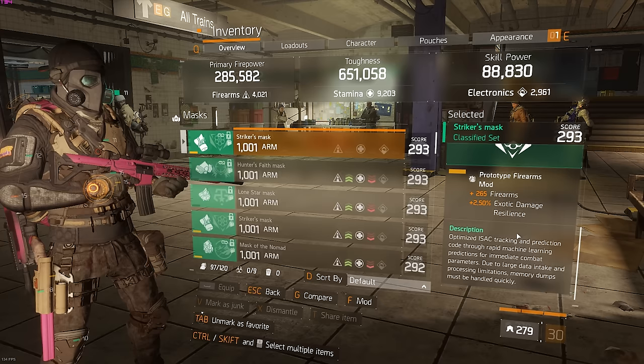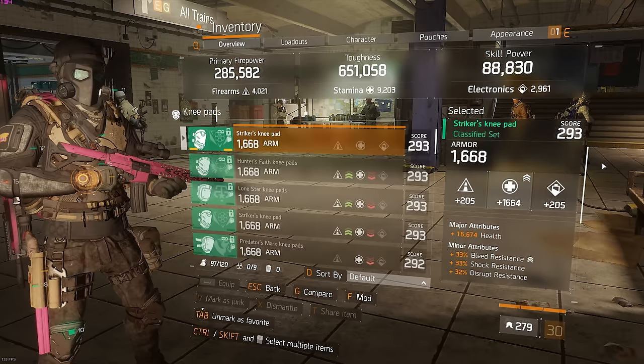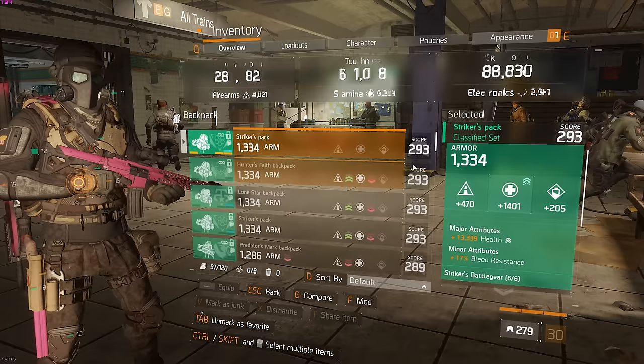On the mask: exotic damage — as I said, we're giving up some crit chance. Stamina, burn resistance, more exotic damage, and resilience. On the knee pads I choose to go health, which is just a better attribute than EDR. We already have high EDR and I'd rather take health because health works in every scenario. Mods: bleed, shock, disrupt, pulse, critical hit chance.